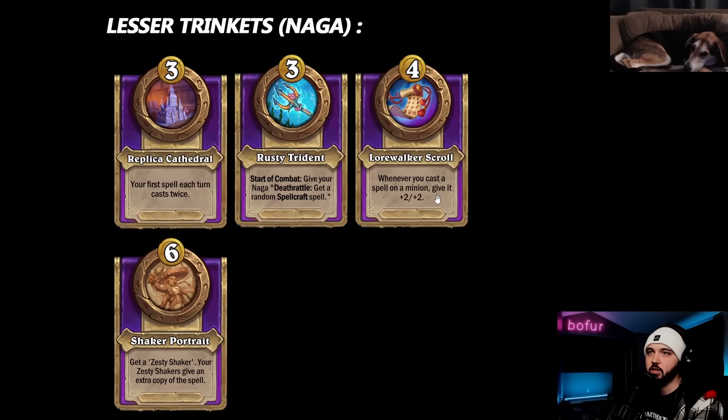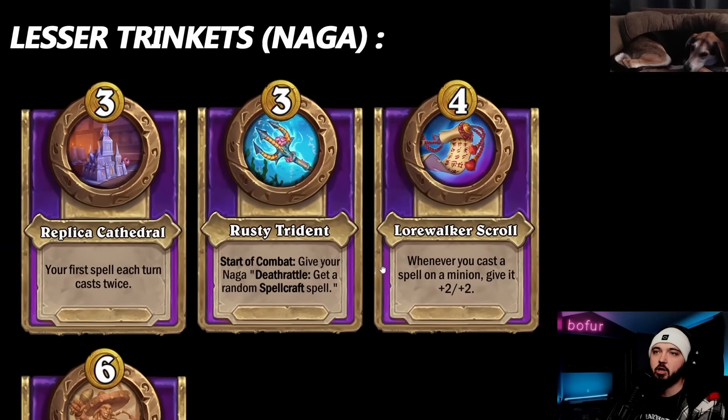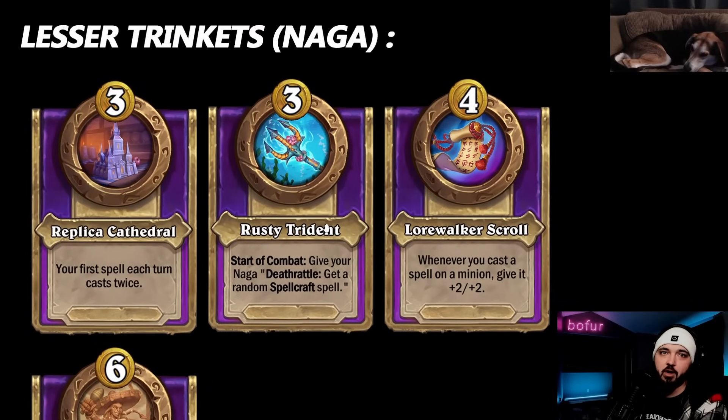Now Rusty Trident suddenly looks way better. With Critter Wrangler and Athissa in the game, having all your Naga generate random spellcraft spells at start of combat is insane. A seven-Naga board gets seven random spells - all giving plus-four-four buffs or four one-ones to the board when played next turn. You'd also be getting a 28-28 per turn per Athissa. That's insane - but you need to already be on an Athissa board.